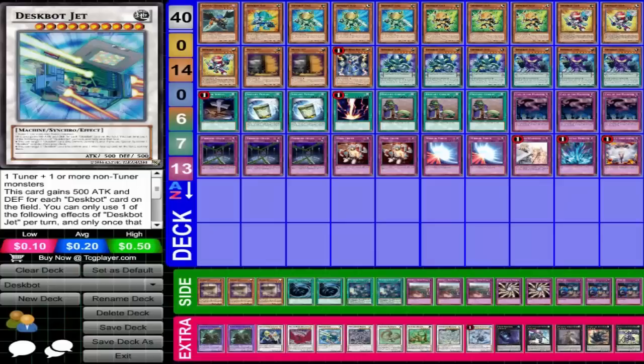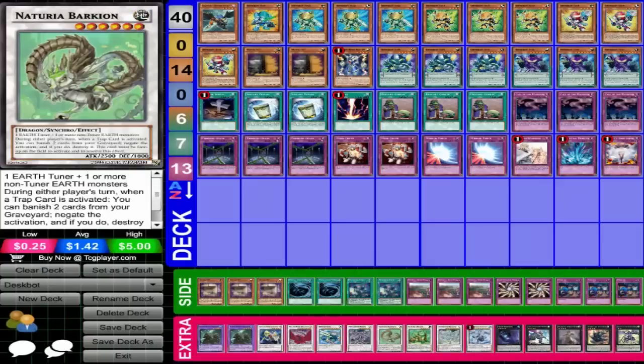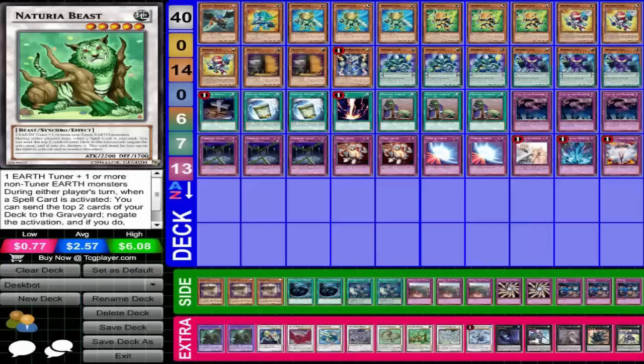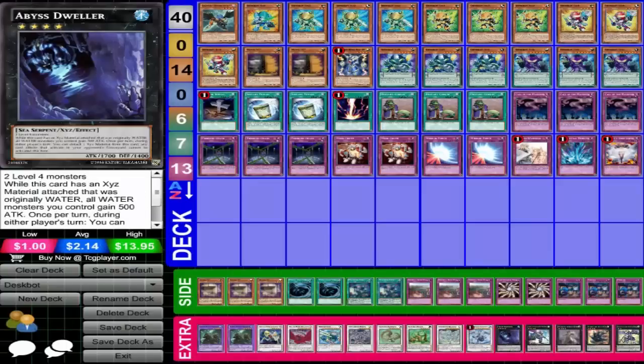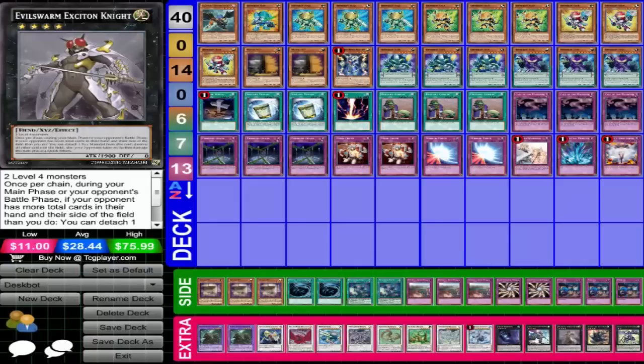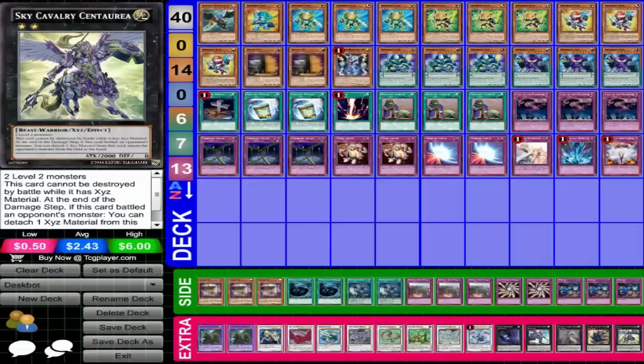The extra deck consists of two Inzektor Dragonfly, just Catastrophe, Black Rose Dragon, Despot Jet, the Synchro Horse, Notorious, Barking on a Curious Beast, Stardust Dragon, Trishula Dragon of the Ice Barrier, Dweller, Castel, Evil Sworn, Number 106 Giant Hand, and Sky Centuria.